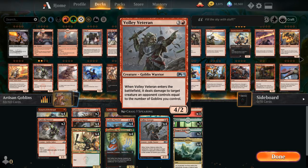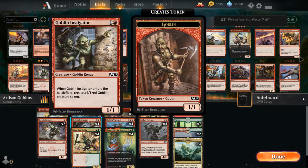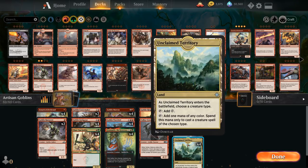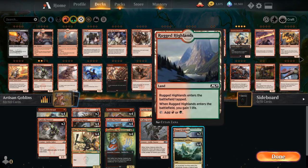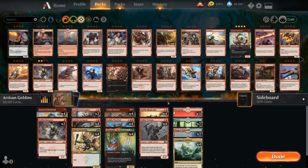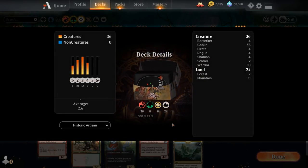Four copies of Volley Veteran are the main removal: when it enters it deals damage to a target creature equal to the number of goblins we control — great with Goblin Instigator. The mana base uses Unclaimed Territory naming Goblin, two Rugged Highlands, seven forests, and eleven mountains. Now let's jump into a game.